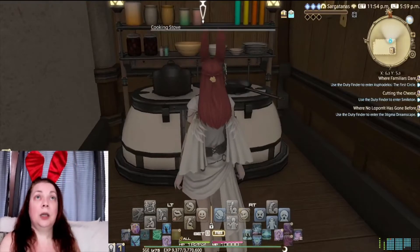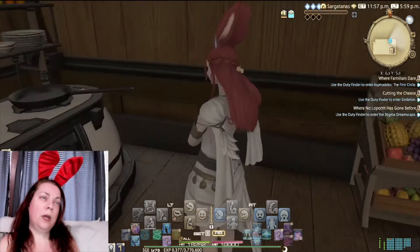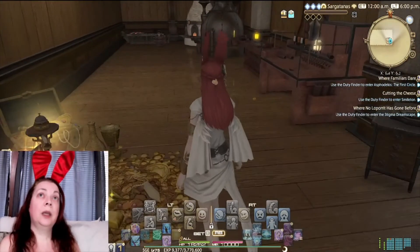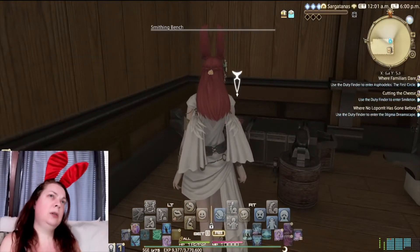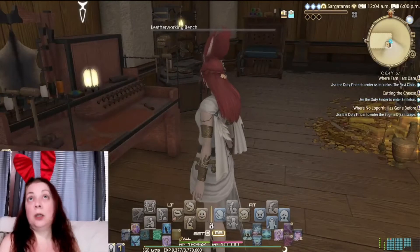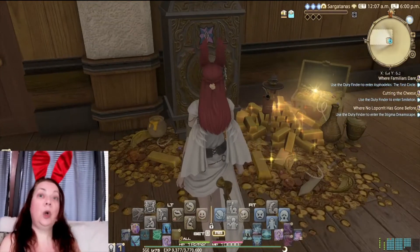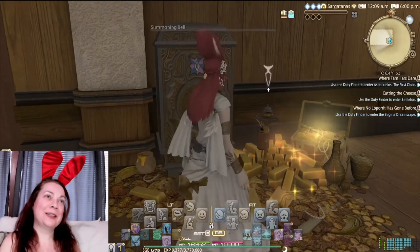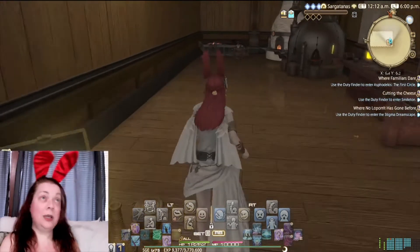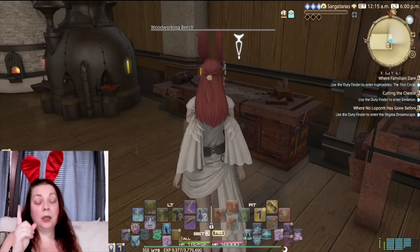Over here we've got the cooking stove level-up station. We have all of the crafter stations — the rest of them are back here. Back here we've got the other seven: the smoothing bench, the armor craft forge, the alchemy furnace, the woodworking bench, the leatherworking bench, the goldsmith bench, and the clothcraft loom. Next to that we've got gold, the company chest, and a summoning bell so you can summon your retainers, take out all the items you need, and then build your stuff. The crafting stations are super helpful.